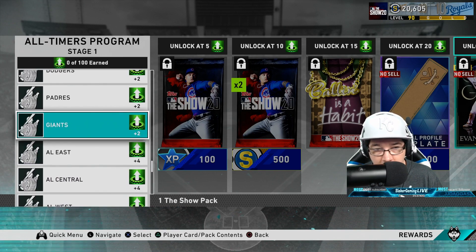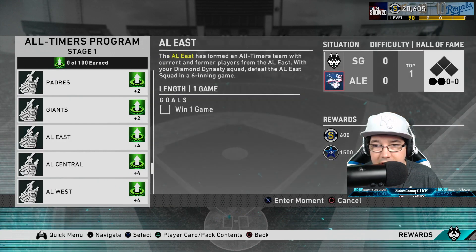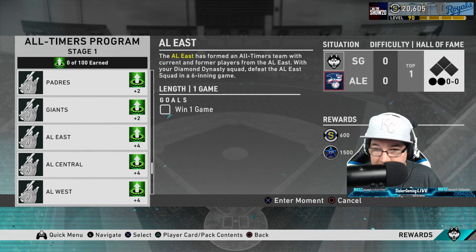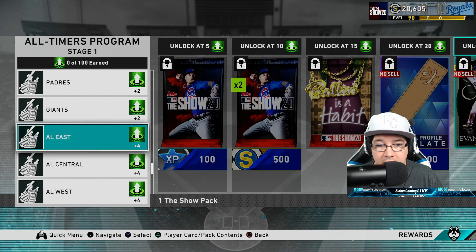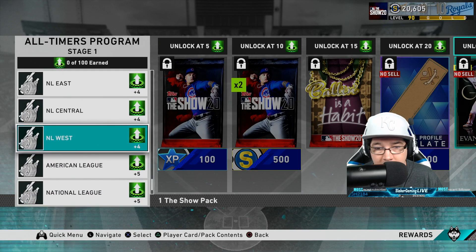Once you get done with the teams, you're going to play the AL East, which is basically their all-star team — their all-timers team with current and former players. You are playing one game, but they're going to be six-inning games. You'll do that for the AL East, the AL Central, AL West, NL East, NL Central, and NL West.